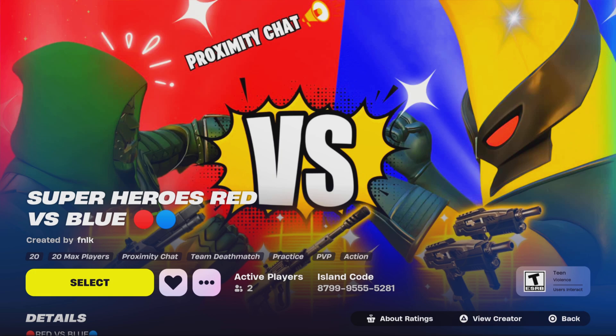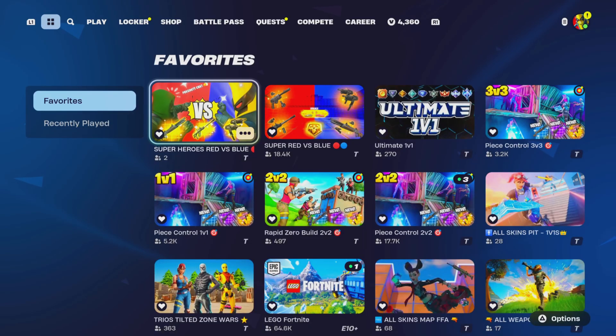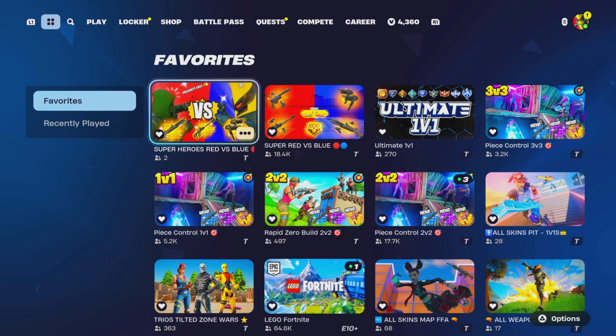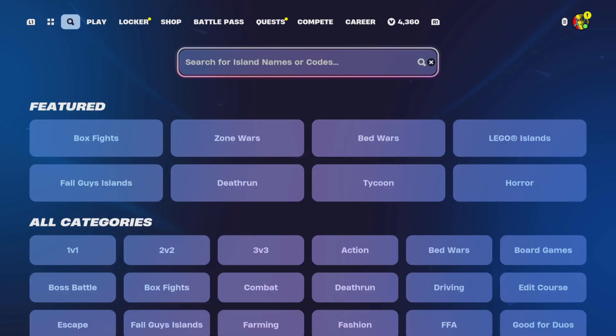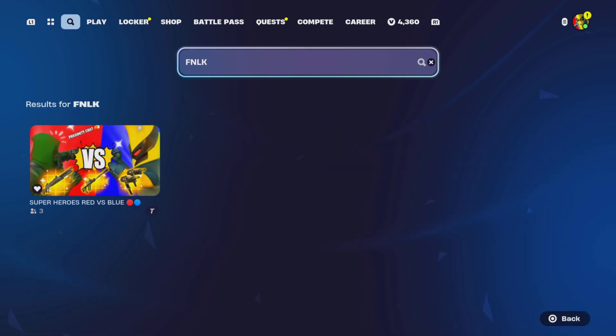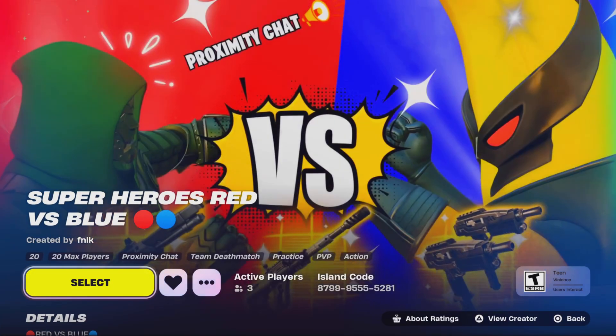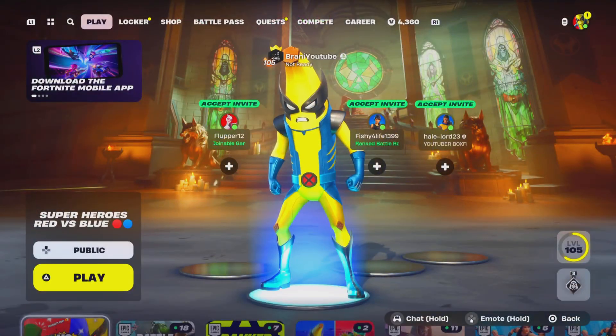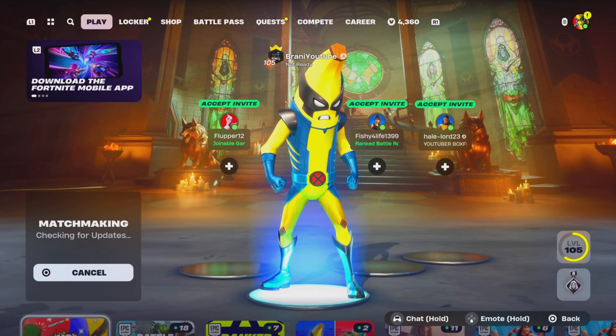Don't forget to heart and like the map. We will be gifting subscribers — whoever gets the most eliminations at the end of the month will get to pick a gift of their choice. You've got to show proof — join my Discord server in the description and comment under the creative map channel showing proof. You can also search up FNLK, or if you can't find it on the discovery screen, just enter the code 8799-9555-5281 and it will pop up.